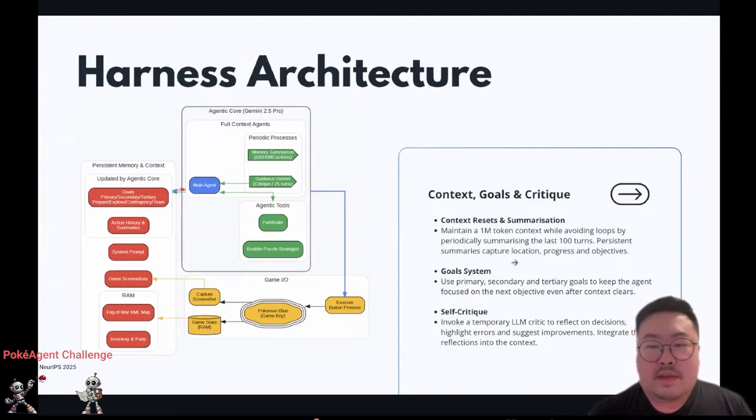We also have the goal system, which is how it keeps track of what it's doing. It has primary, secondary, and tertiary goals. The primary goal is something like getting the next badge. The secondary goal helps achieve the primary. The tertiary goal covers side quests and similar things. I also tried giving it more discrete goals to follow, but it's not really necessary.